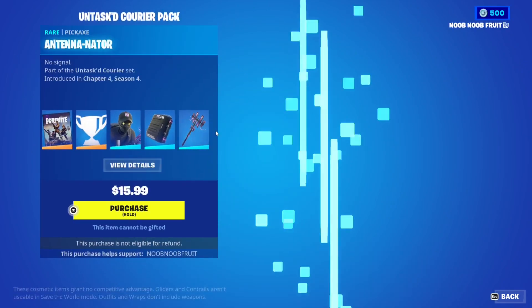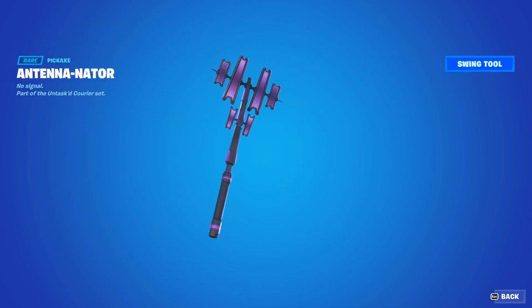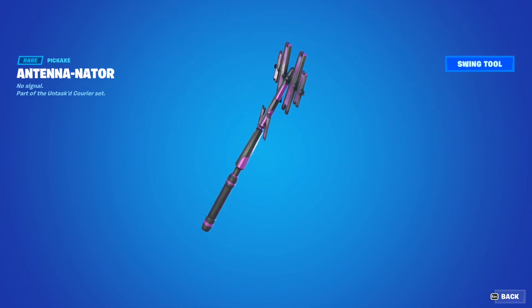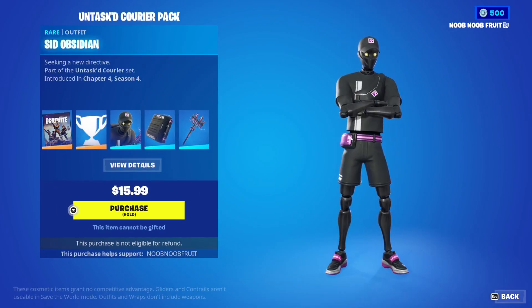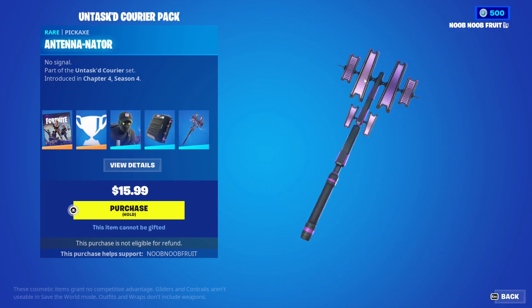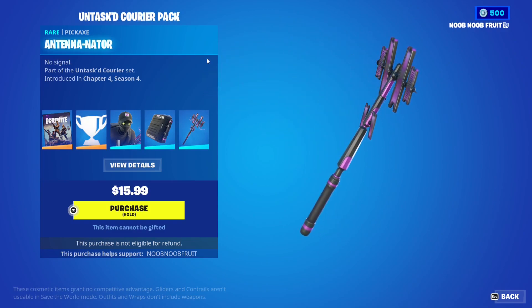Finally we have the pickaxe — the Antenna Nater — part of the Untasked Courier set. It wiggles around when you move it. Let's see the swing effect. Oh, that's sick! You get an electric sound and electricity effects plus a purple effect. The belt has a little bit of purple, and the solar panels here have the same purple color, which matches the pickaxe effects. Beautiful.